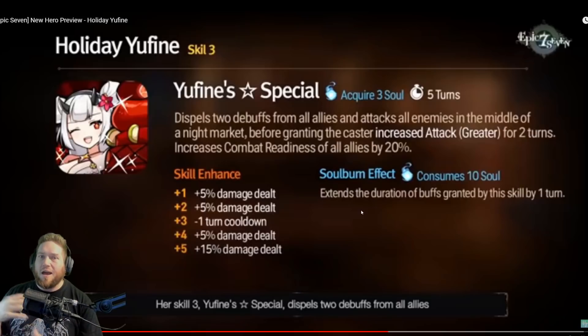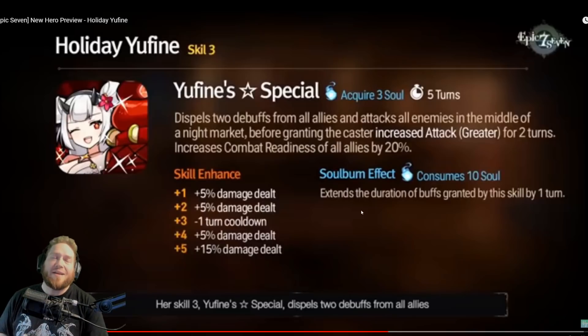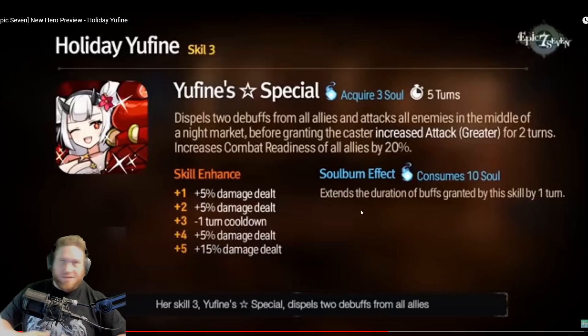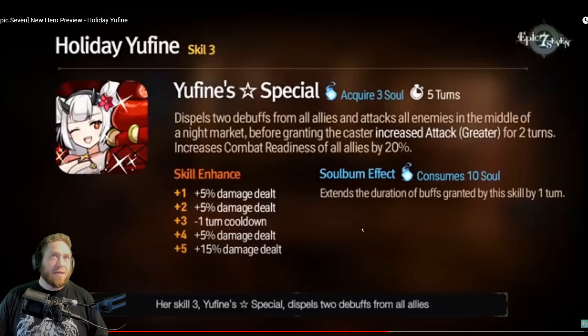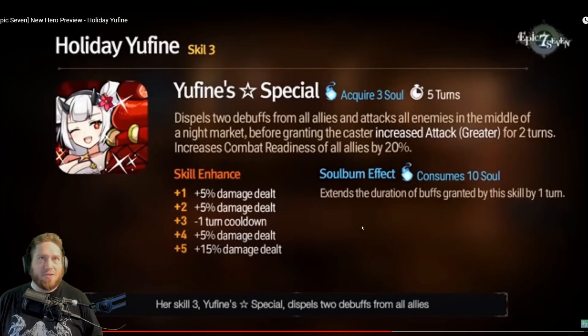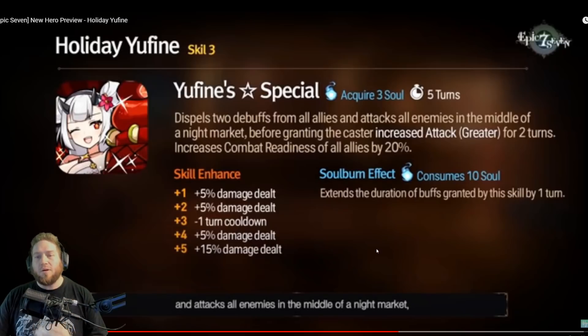You can soul burn for 10 souls to give her an extra turn of greater attack. If you've ever been dumpster-toileted by a Vivian, you will understand just how much damage greater attack can do on somebody who is even just decently stacked. You don't even have to have ridiculously crazy stats for a greater attack to just hot-dumpster somebody. This is a very, very stacked ability and I'm interested to see what the modifiers are when it comes out.